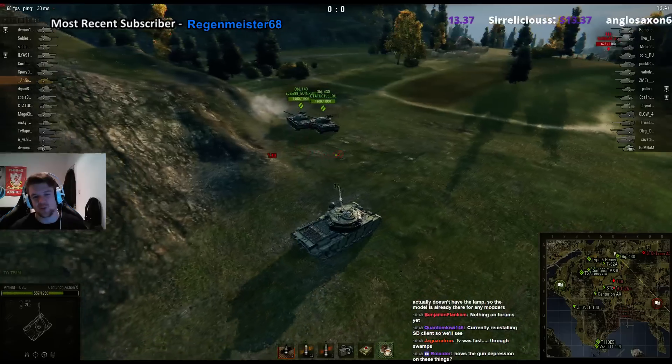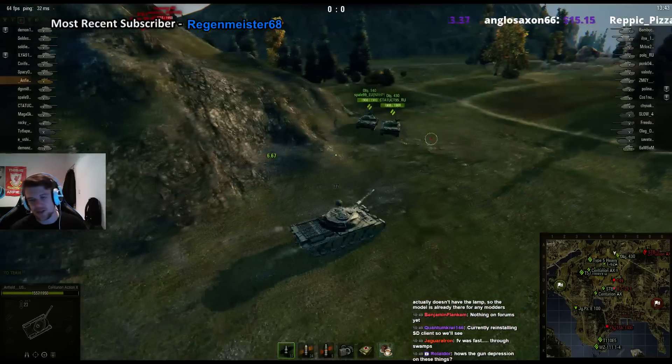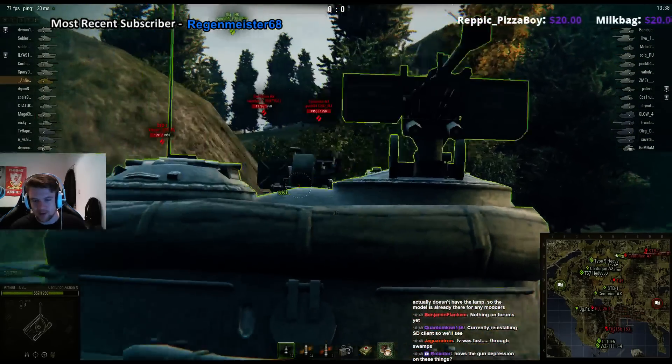4.30, by the way, for those of you that weren't here — 4.30 with full inscription buffs and everything else. The max DPM you can get it to is a reload of 4.96.